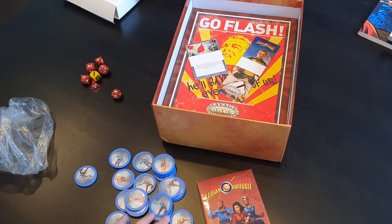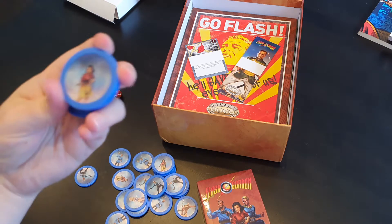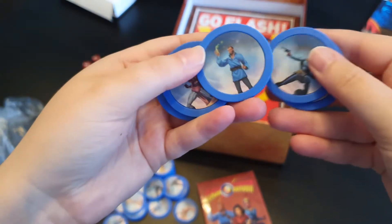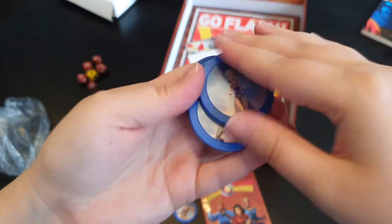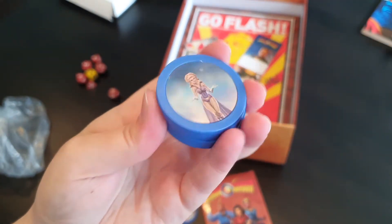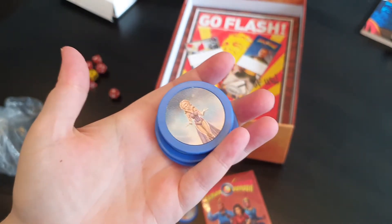And then we have the bennies, which I believe in Savage Worlds are used like fate points. It's really nice that they have this tactile thing for fate points. On the back you just have the Flash Gordon logo, and on the front you have several different motifs of Flash Gordon characters. They're kind of a little bit shiny, slightly reflective, and they feel good quality.